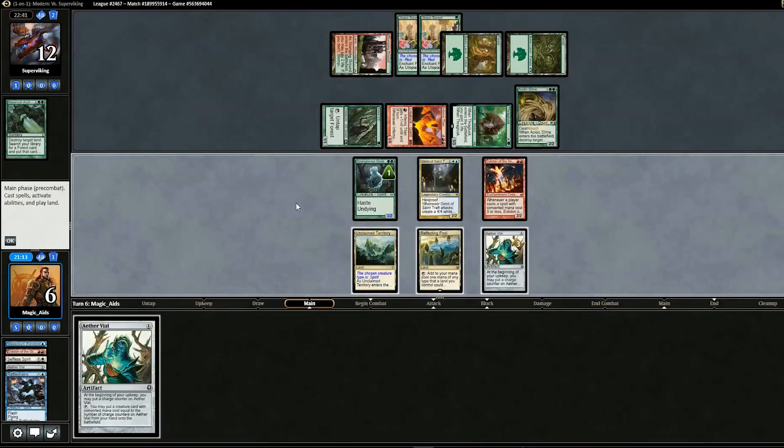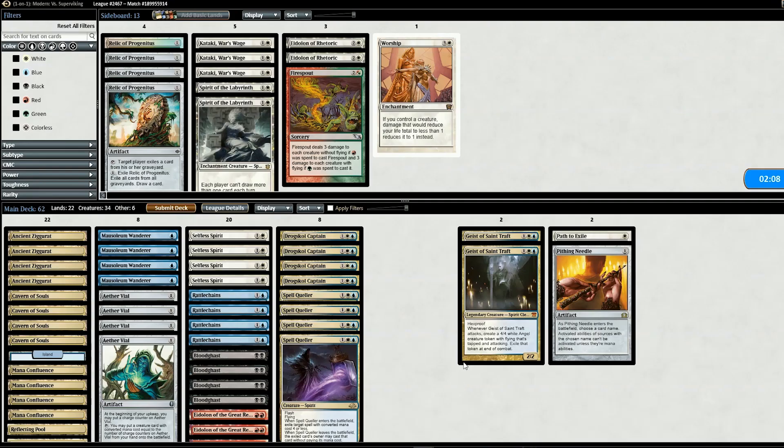We drop Rattlechains to chump block and go to six. We're kind of screwed either way. Opponent wins game one.